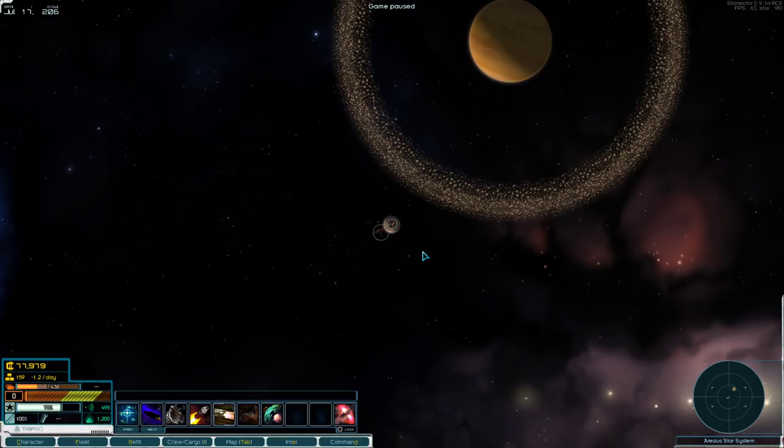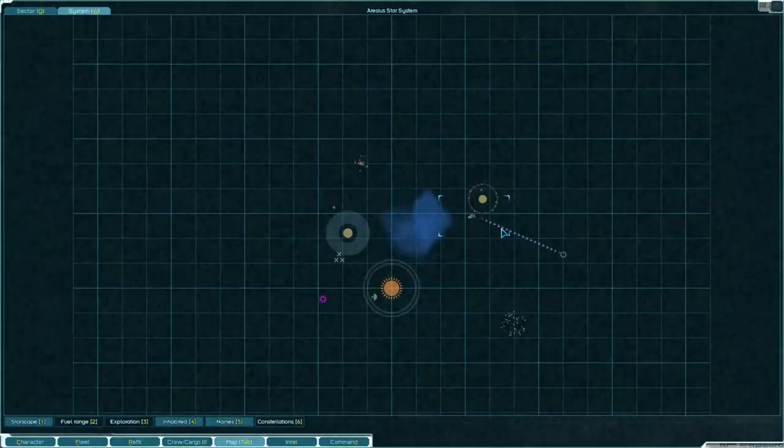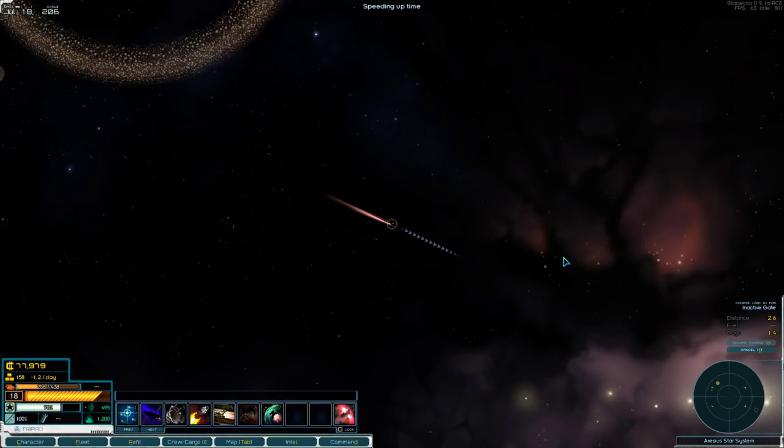Hey everybody, Radamon here. Thanks for tuning in to Star Sector. So we left off running missions out in the corner of nowhere, and my current mission has me analyzing a derelict ship near an inactive gate. Here is the inactive gate, and we're going to fly over there.